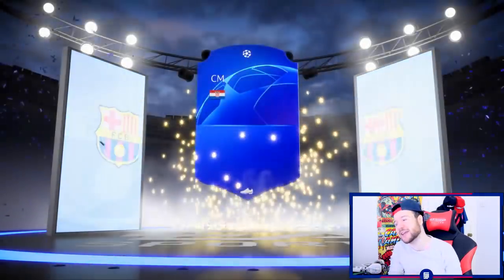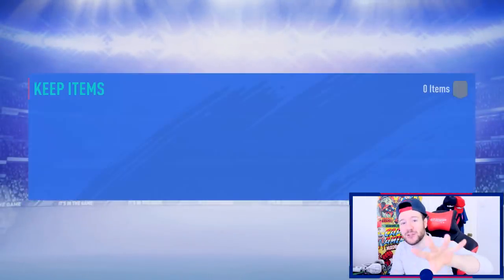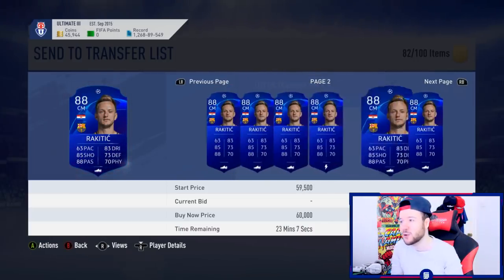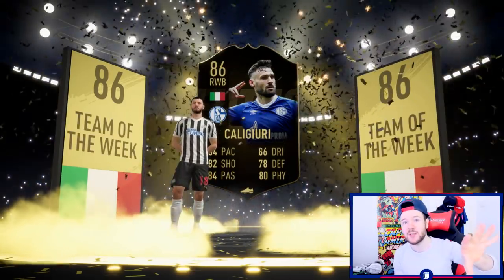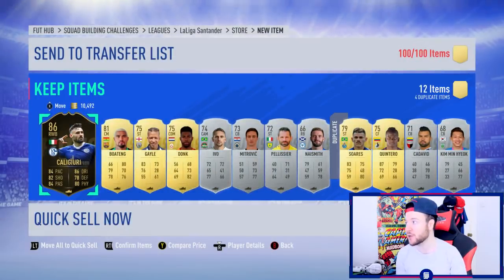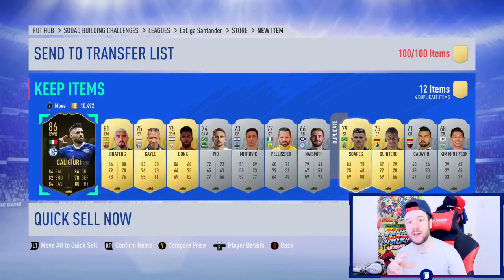The big player we pulled from the Champions League marquee matchups was Raketic from Barcelona - he was selling for around 40,000 but as the marquee matchups were released lots of people flooded the market and he dropped to 36,000. We also got Champions League Bale but he was untradeable unfortunately. This is the first most expensive tradable Champions League card I've pulled, just in time for Team in a Season.